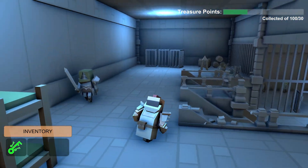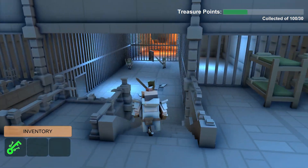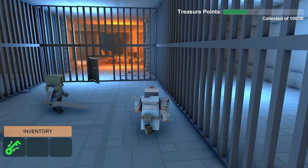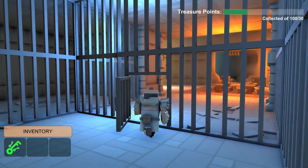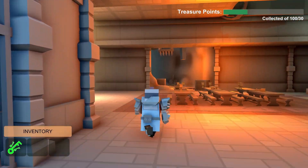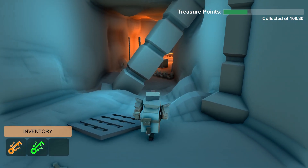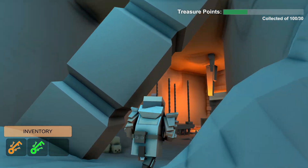It's about storytelling, engagement, and bringing the environment to life. I learned that even the smallest details can significantly impact the player's experience — from the way light is portrayed in the level to random UI pop-ups. These elements create an atmosphere that transports players to another world.